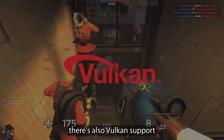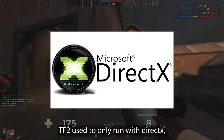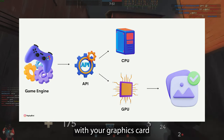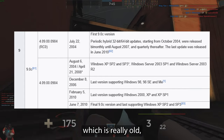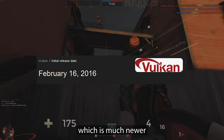Before ending the video, there is also Vulkan support. Team Fortress 2 used to only run with DirectX, which is a graphics API — it lets your software communicate with your graphics card to draw stuff on your screen. TF2 uses DirectX 9, which is really old. But this update brings Vulkan, which is much newer.